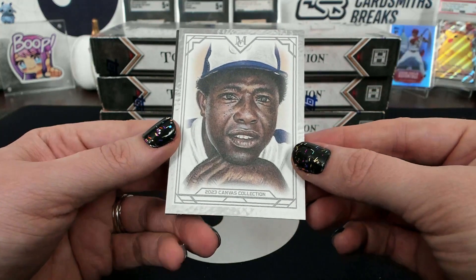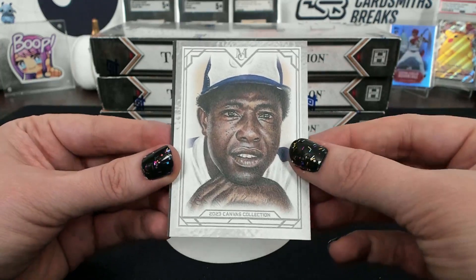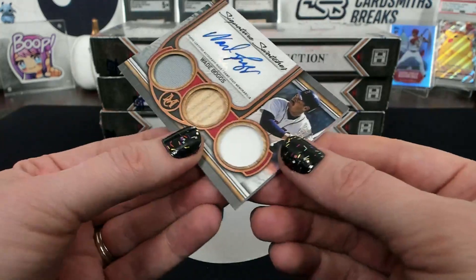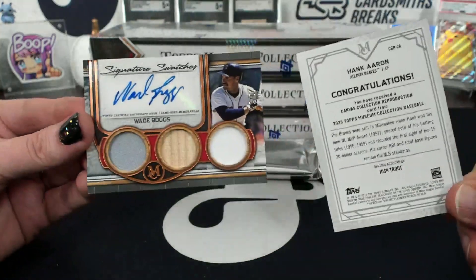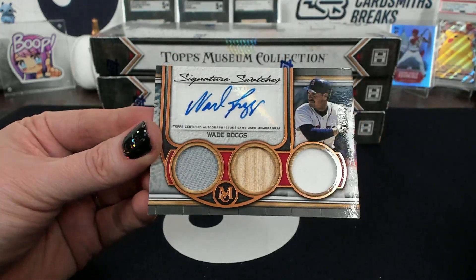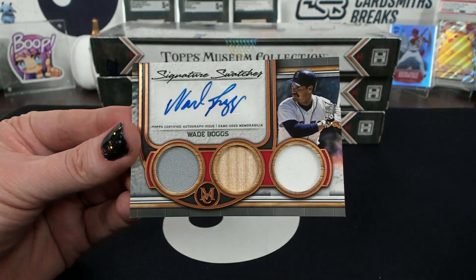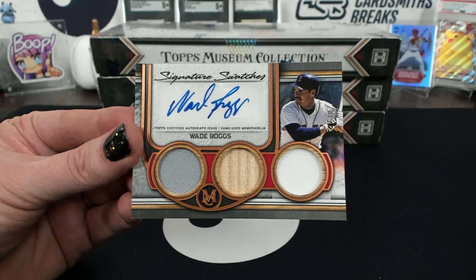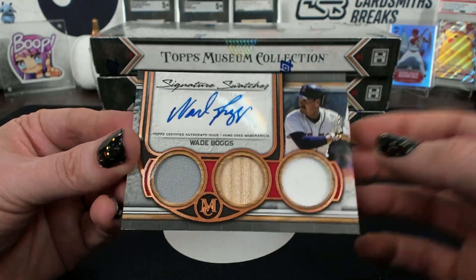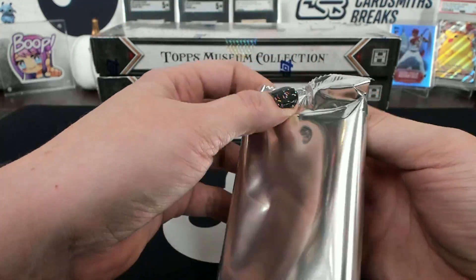Ooh, there's Hank. B945. Braves canvas collection — ooh, Wade Boggs 20 of 25. It is the reprint — oh sorry, Wade Boggs 20 of 25, signature swatches. I like this one. Shark it and everything. So far, 20 of 25. That'll do it.